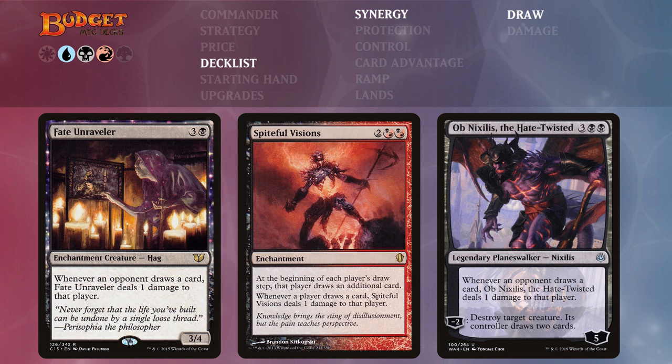Slightly different from Nekusar — Nekusar only damages our opponents, while Spiteful Visions also damages us, but we'll be dealing much more damage to opponents so that doesn't matter. Ob Nixilis the Hate-Twisted is a Planeswalker with 5 loyalty. Whenever an opponent draws a card they take one damage, and it can also destroy a target creature while its controller draws two cards. These three cards all mirror Nekusar: people are drawing extra cards and taking extra damage.